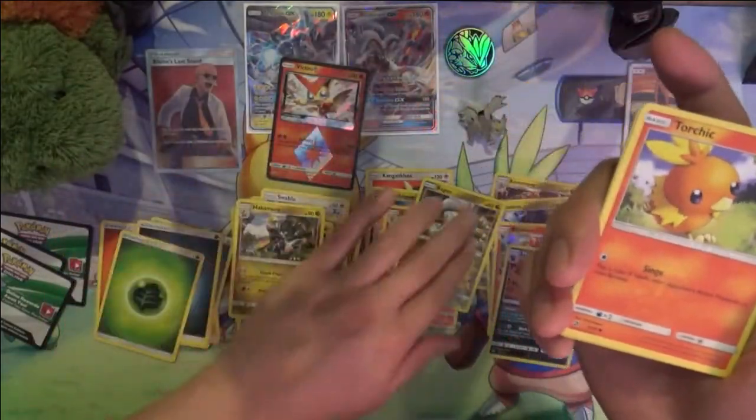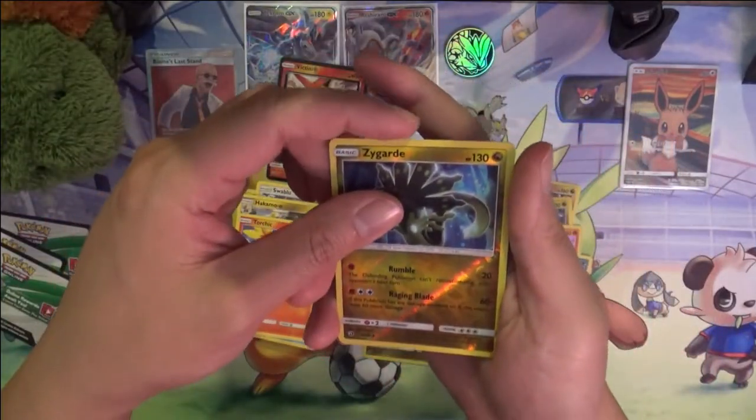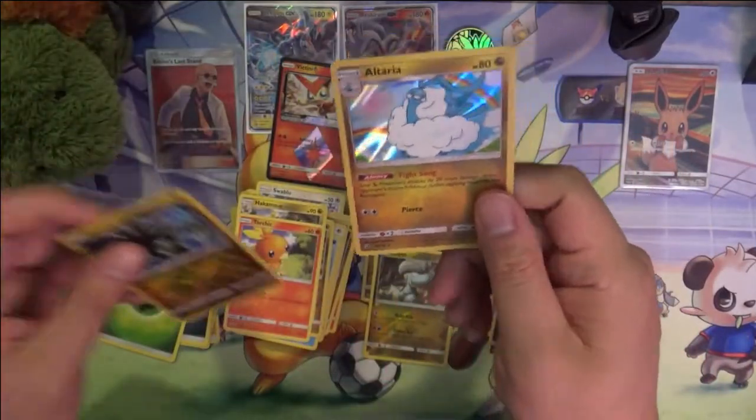We got Torchic, Combusken, and Blaziken! Reverse Zygarde, and then Altaria.